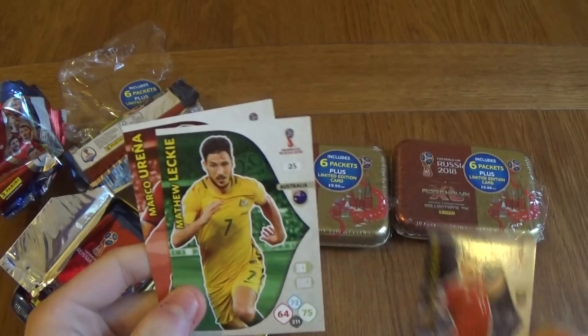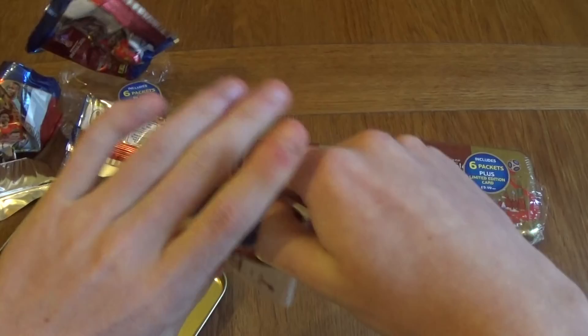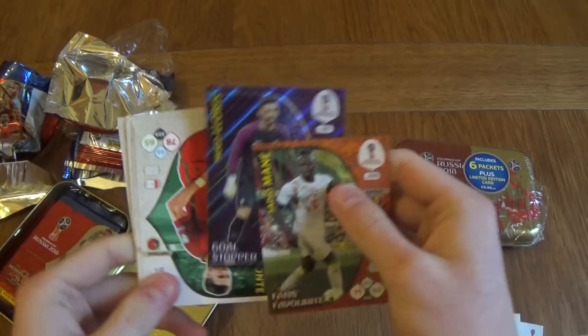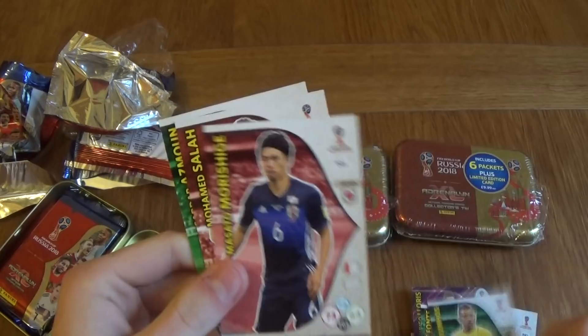Remember, if you are enjoying the video, share it, subscribe if you're not subscribed already, and like, as it does help a lot. So let's stop talking about that and move on to the cards. I don't really like the design of the base cards. However, I do love the design of shinies — especially look at that, Goldstoppers. A really purple shiny card. I think it looks insane, and hopefully we'll see more designs like this soon from Panini.